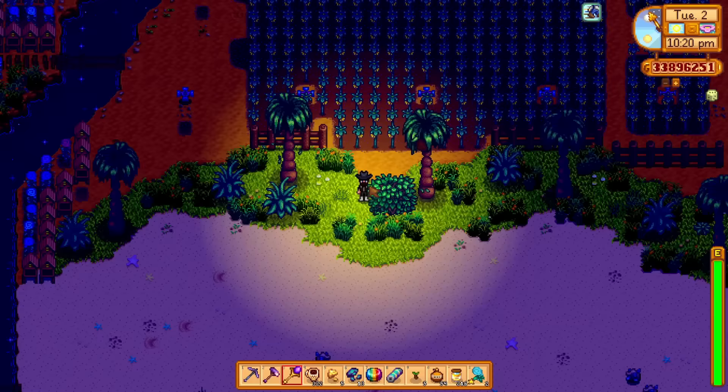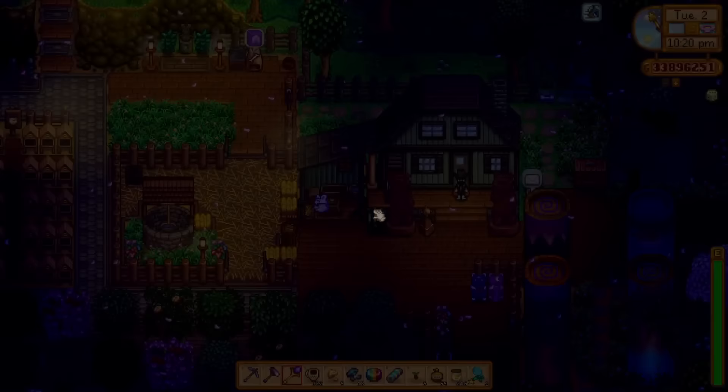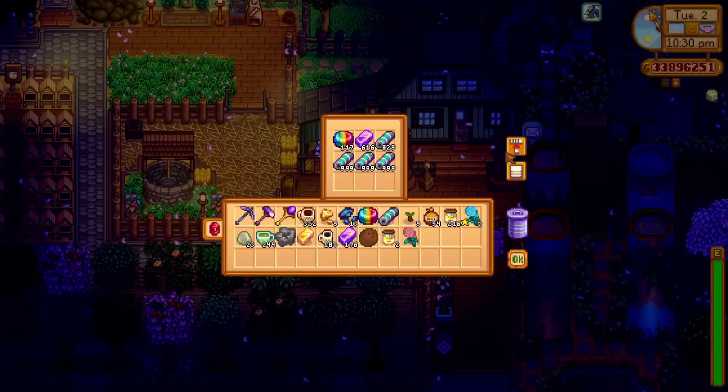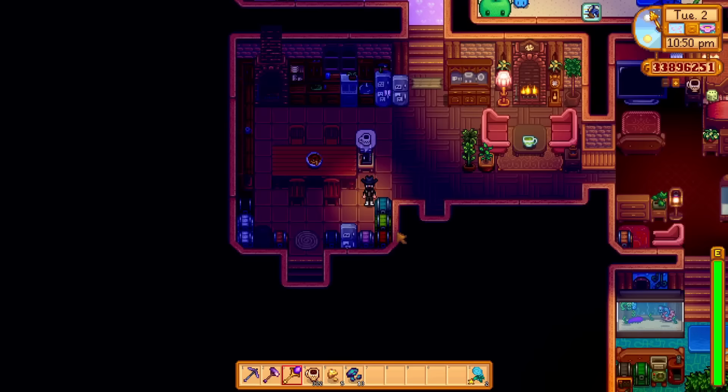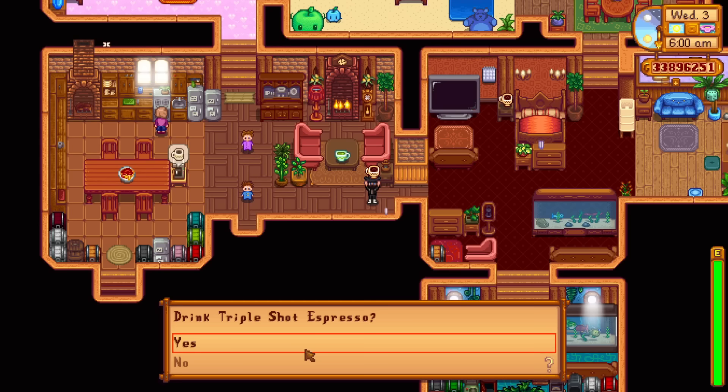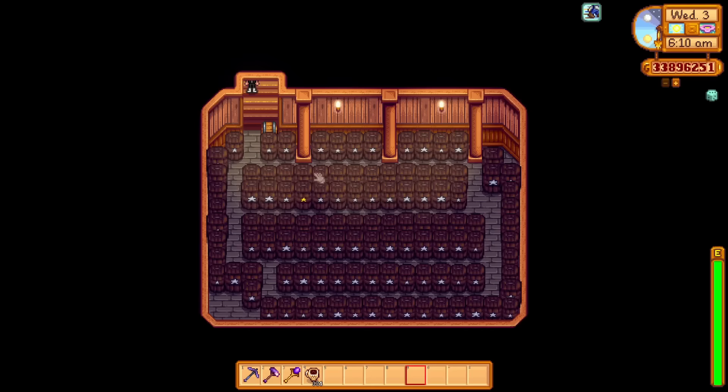We are finally ready to ship everything. I'm going to sleep and have a full day of gathering everything tomorrow. It is shipping day - the 3rd of spring. Let's get to work and see how much money we can get. We're currently at 119 million total earnings. Starting by gathering all of the wine from the cellar.